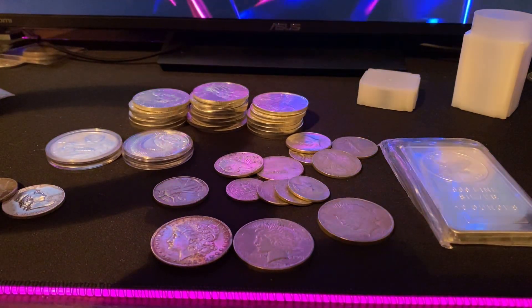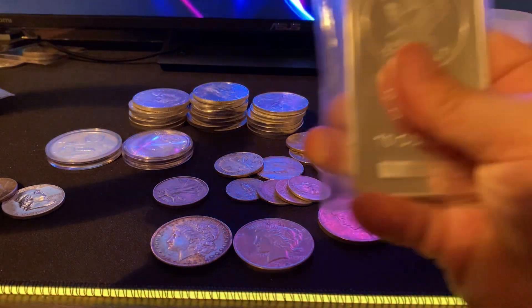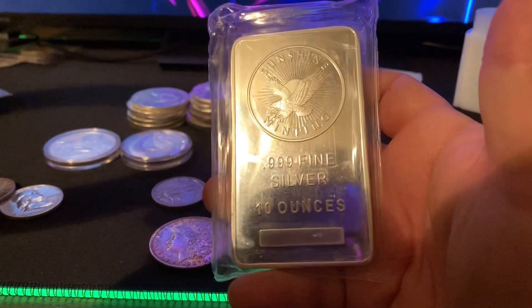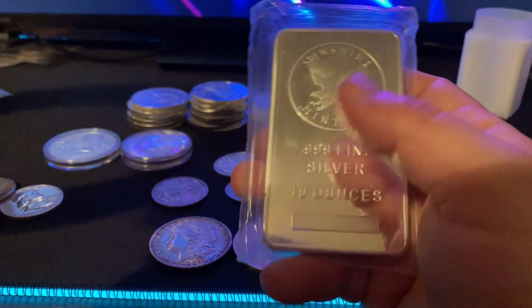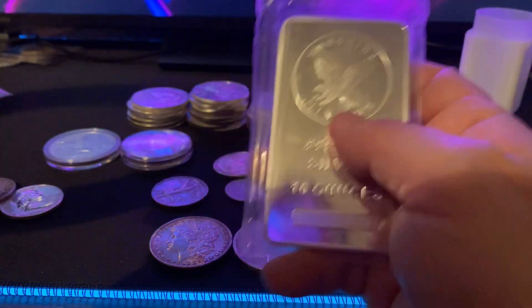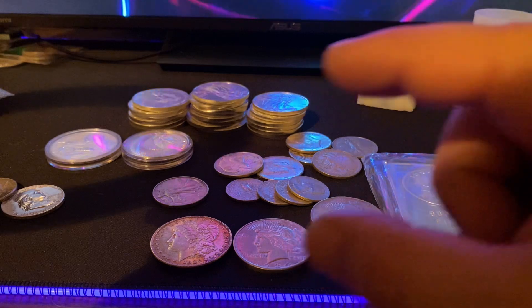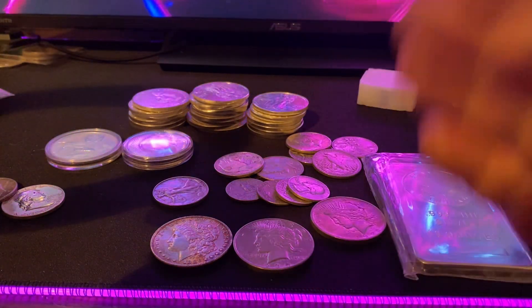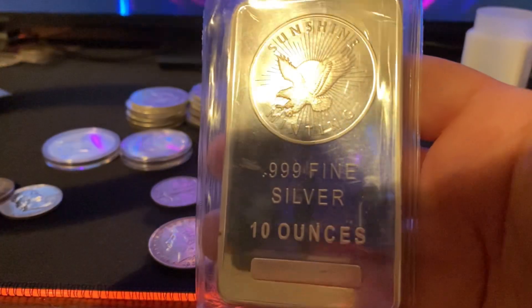Just like generic rounds versus coins, there are also bars. Most governments don't make bars — you won't see a denomination on them. There is a rare exception: Perth Mint makes one-ounce silver bars with a denomination, but don't get confused by those. If you're buying generic bars — which are probably my favorite piece of silver to buy, especially 10-ounce bars — there are some important things to know.